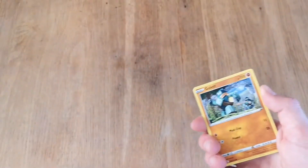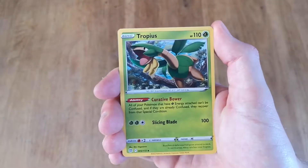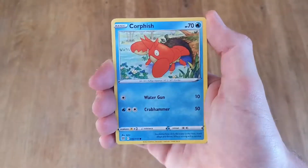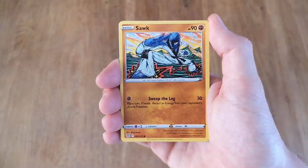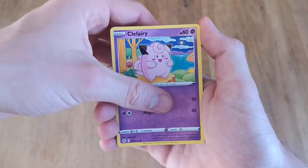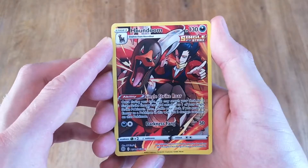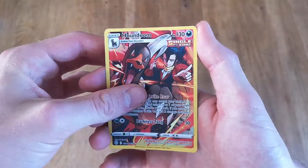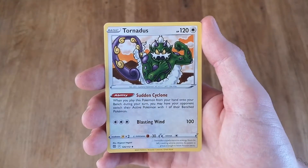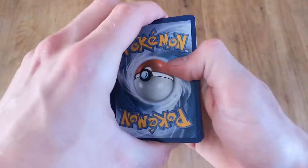Let's see if we can get anything good — I hope so. We got Tropius, Vibrava, Ultra Ball, Golett, Corphish, Cherubi, Clefairy. We got a Trainer Gallery Houndoom — do have this already, but it's a holo so can't complain. Your boy Tornadus too — code to the front.